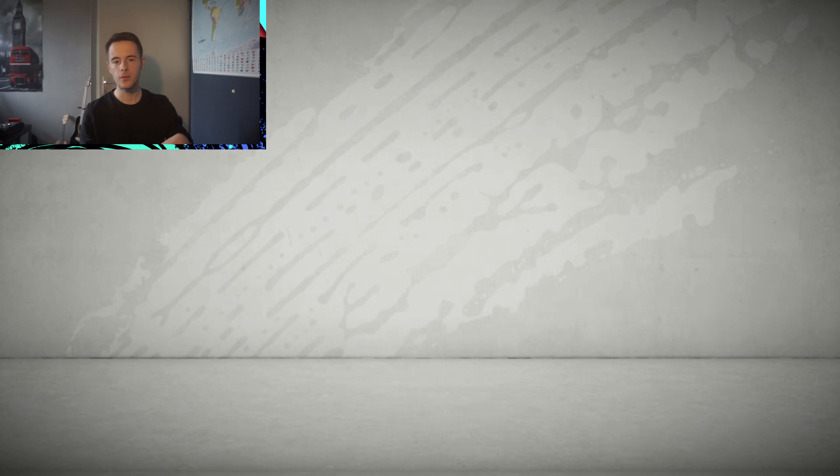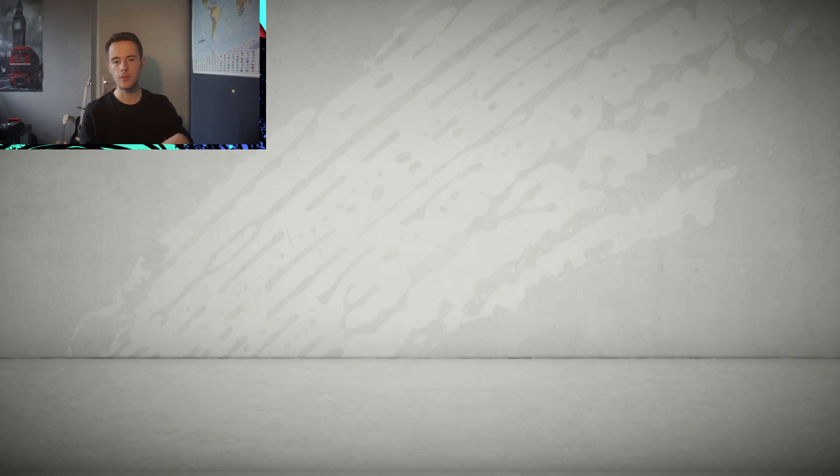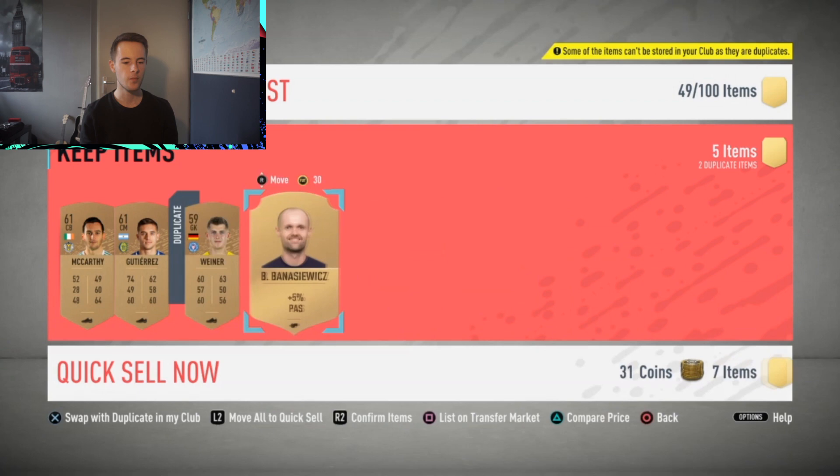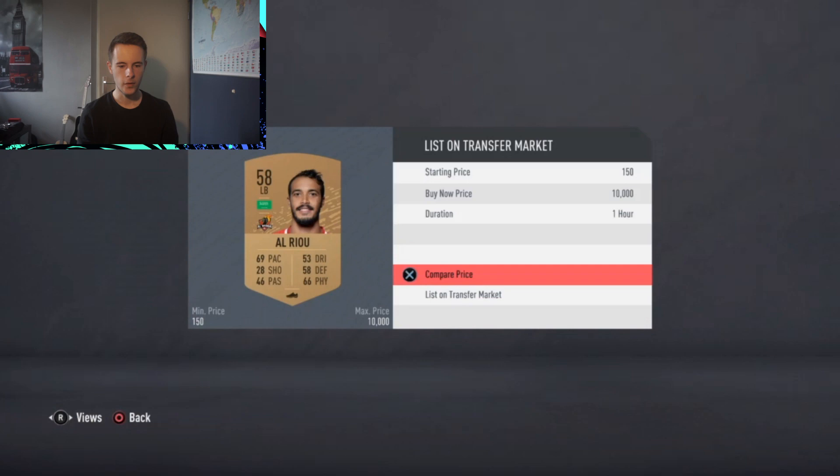Every card that you keep can be used for squad build challenges, or you can run them through the bronze upgrade method. There are many ways you can use these types of cards that you keep. This pack wasn't very good — I'll sell this goalkeeper for 200 coins, keep the rest, and move on to the next pack.